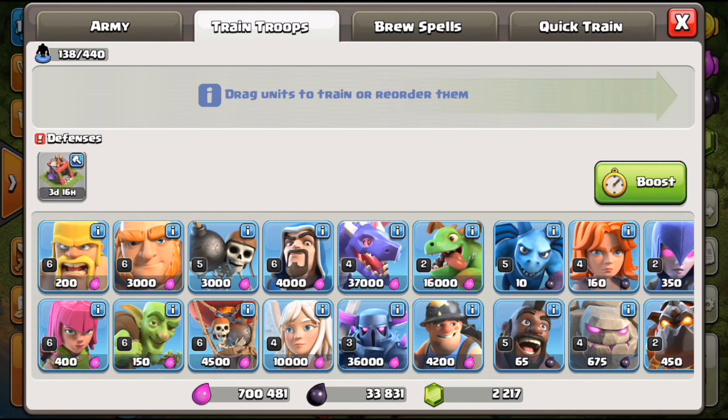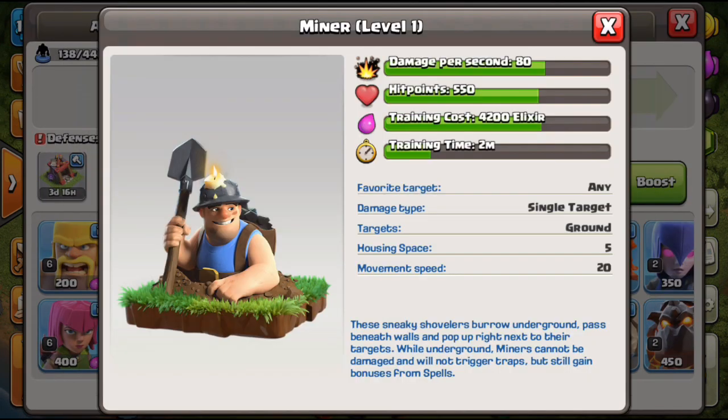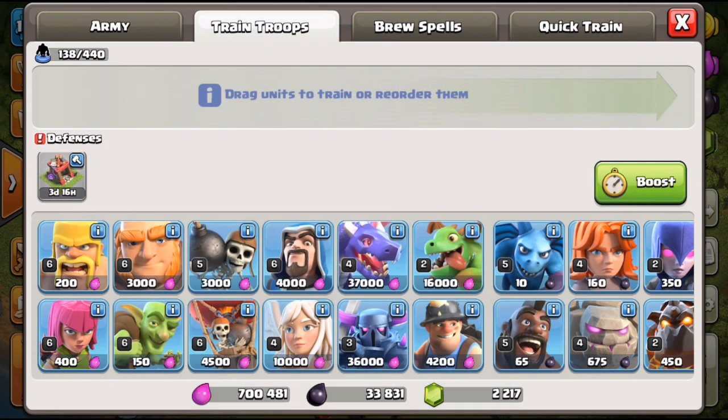Now for the meat and potatoes — starting with the miner. Absolutely huge, especially with the new update where you can have Level 3 miners at Town Hall 10. I would strongly recommend upgrading this troop. A lot of bases you'll see at Tier 1 are anti-miner setups, but regardless you're still attacking essentially maxed Town Hall 9 defenses with Level 1 or Level 2 inferno towers — the miner is still a very strong troop.